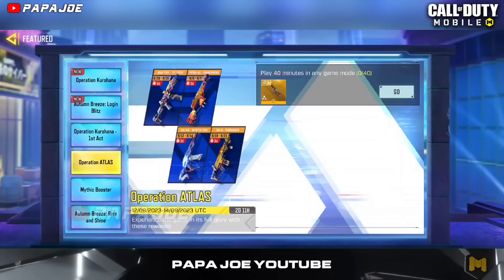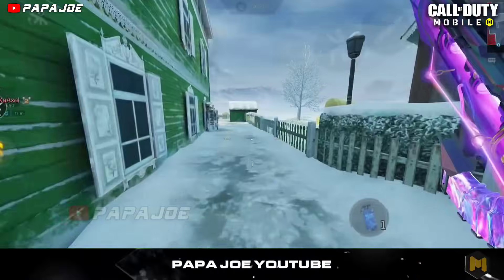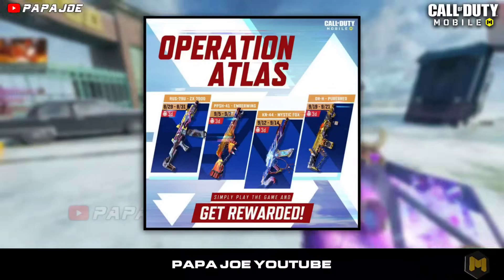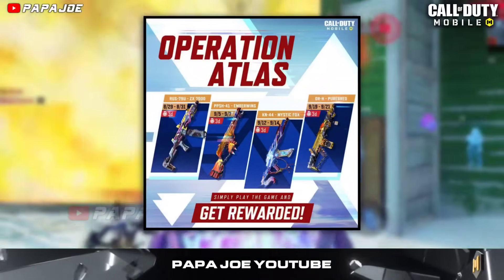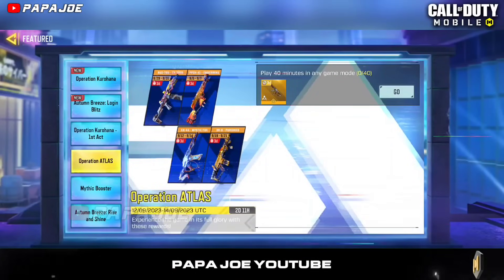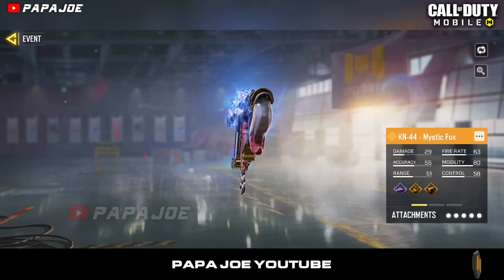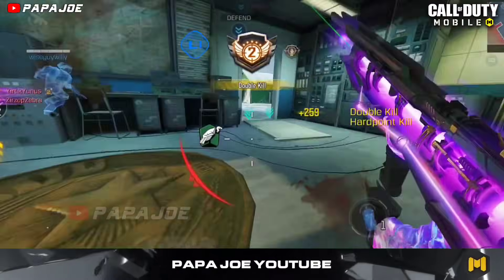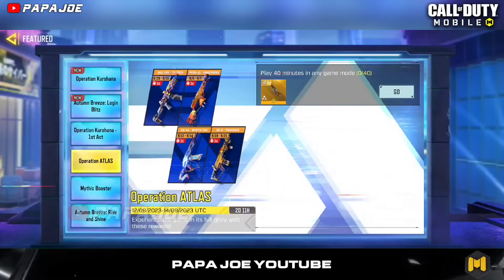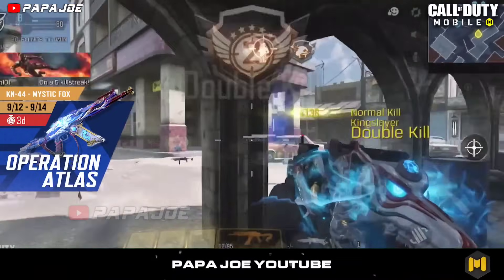In the new Operation Atlas event in Call of Duty Mobile Garena, every player has the opportunity to get a legendary weapon skin for free. After you already had the chance to unlock the legendary PPSH Chamberwing skin and the legendary RUS-79 skin called ZX-7000 as a two-day trial version for free, you now have the chance to get the legendary KN44 Mystic Fox weapon skin as a trial version for free from September 12th to September 14th. To unlock these legendary weapon skins for free, you need to play at least 40 minutes of Call of Duty Mobile Arena, whether multiplayer or Battle Royale, and then you'll get your legendary trial weapon skin.